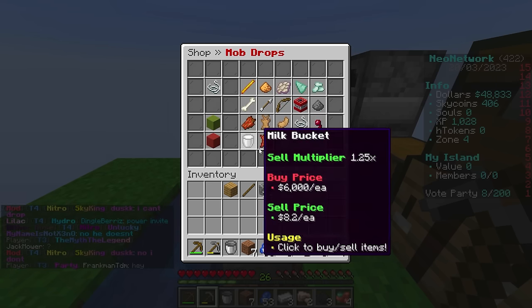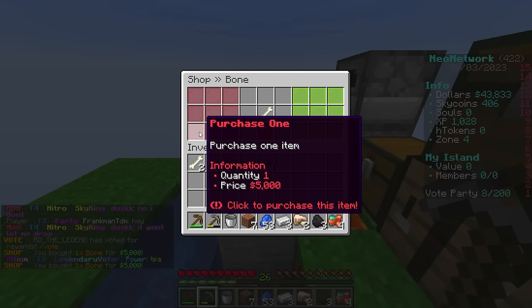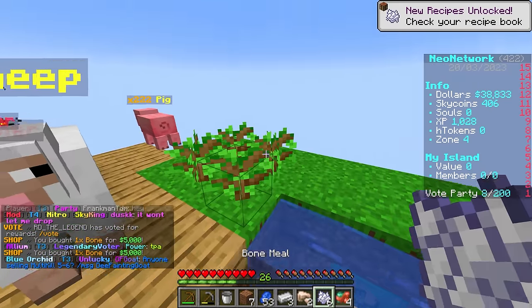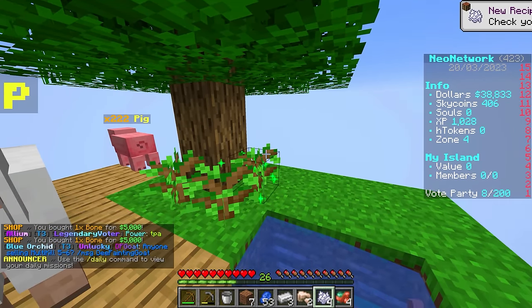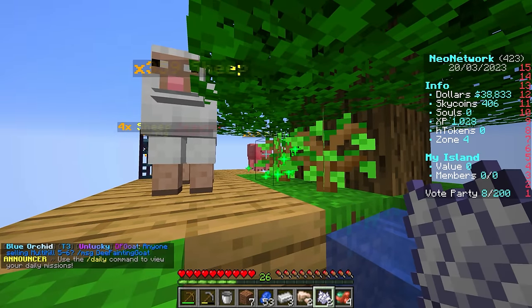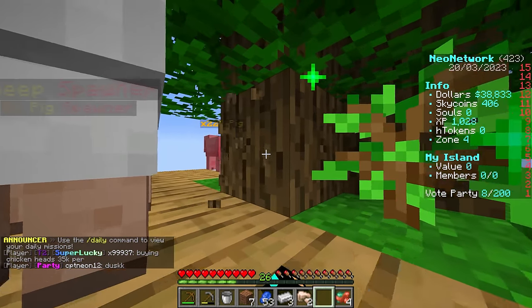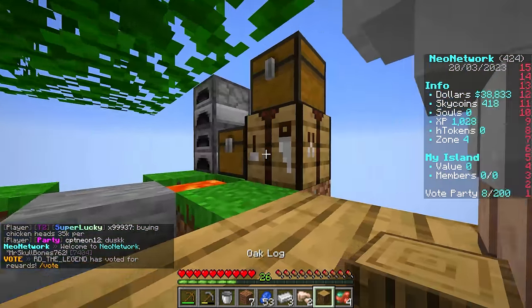No trees have grown, but I realized I could go to the shop, go to mob drops, and buy myself a bone. It costs 5,000 for one so I'll only buy two - that's six bone meal. Let's see if we can get a tree. We did get a tree - which is good! We got another tree, and another. Looks like my player's swimming for now, so that's fine. Now we can make ourselves an iron pickaxe, which is going to be so helpful.